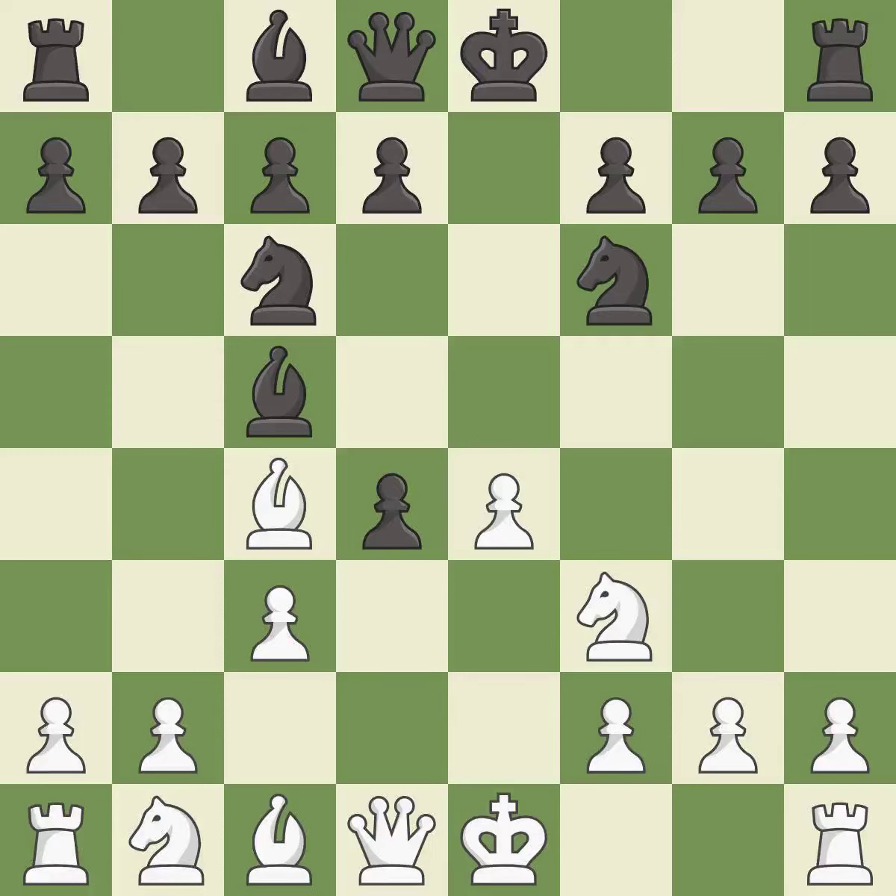exd4 opens up the center and captures the d4 pawn. cxd4 captures the d4 pawn and attacks the bishop on c5. Bb4+ moves the attacked bishop and puts the white king in check. Bd2 develops the bishop toward the center and blocks the check.